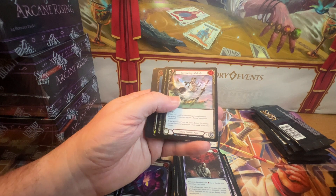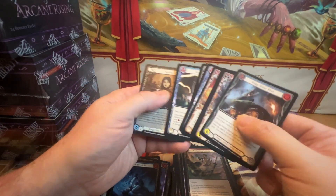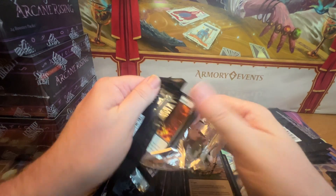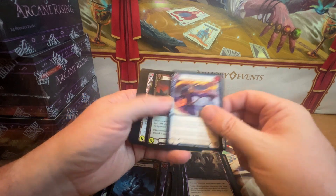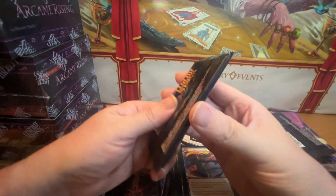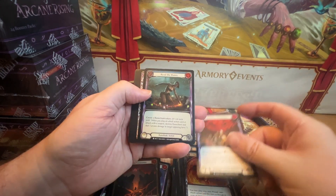Rare, super rare — and a rare and a rare foil. I guess I'm glad they got rid of the super rare — that's sort of two hard hit spots. Rare, rare, rare, common foil. So we've got one majestic so far. Rare, rare, common foil.